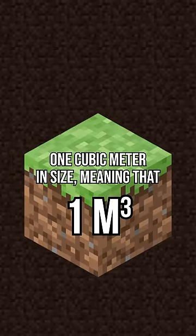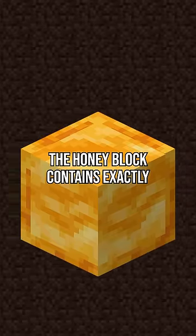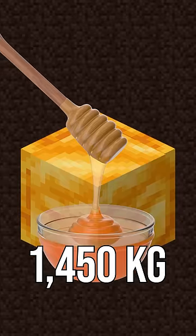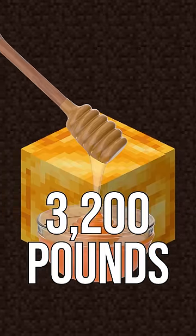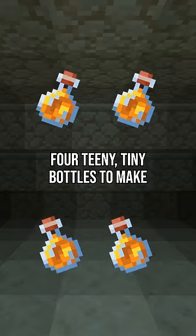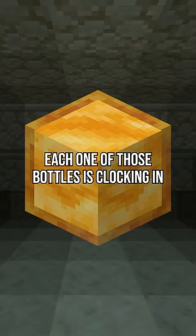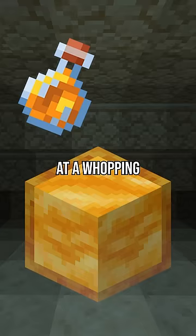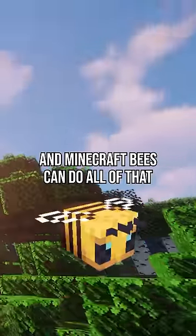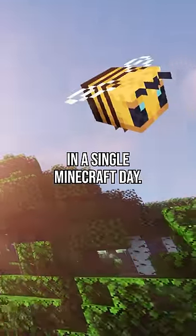A single block in Minecraft is one cubic meter in size, meaning that the honey block contains exactly 1,000 liters of honey. That translates to 1,450 kilograms or nearly 3,200 pounds of that sticky stuff. Considering it takes four tiny bottles to make a single honey block, each one of those bottles is clocking in at a whopping 800 pounds or 362 kilos — and Minecraft bees can do all of that in a single Minecraft day.